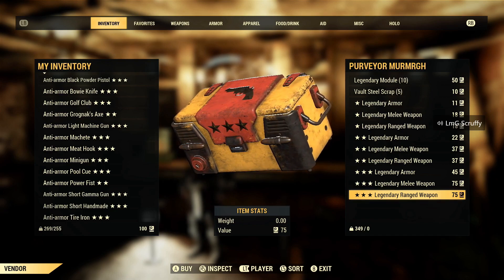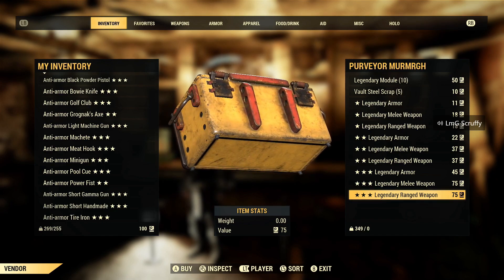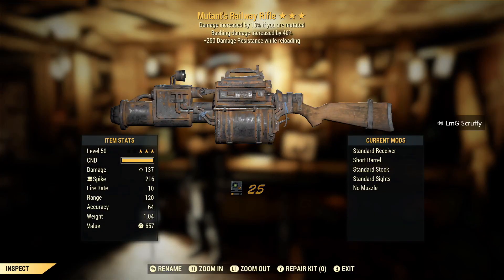I'm walking away with the Executioner's explosive Fixer from earlier, so that's good. Mutant's bash — can I not ever get bash on any weapon ever again, please?